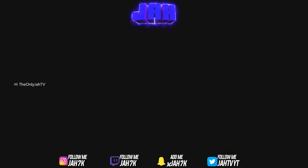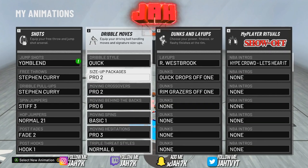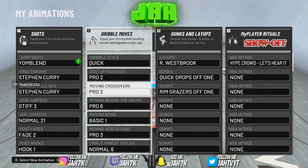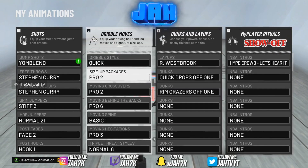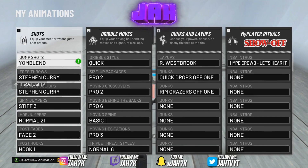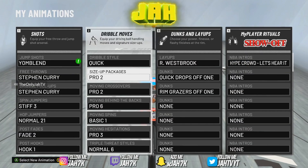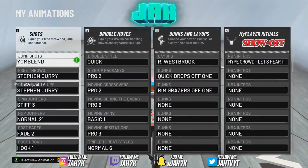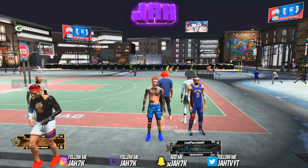I'm going to explain why I use each dribble move one more time. My dribble style has always been Quick. Size of package is always Pro 2 — that's been my go-to for the last month on stream. Moving crossover is Pro 2, moving behind the back is Pro 6. Pro 2 and Zach LaVine are exactly the same — I don't really notice a difference besides that fast crossover spam sometimes. If y'all are new to the channel, subscribe and drop a like. We're almost at 12,000 subscribers — shout out to the squad, and it's your boy Josh, I'm out.